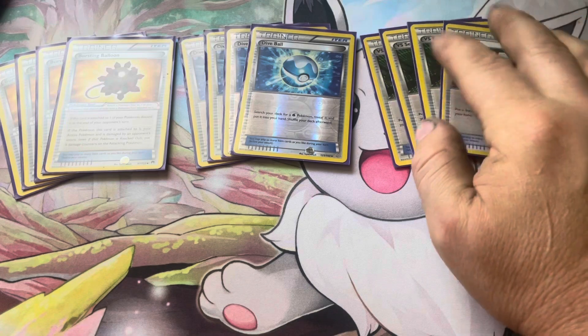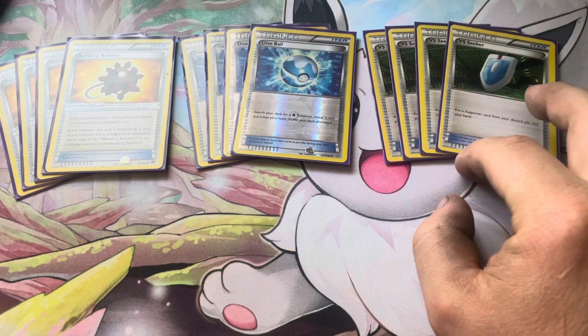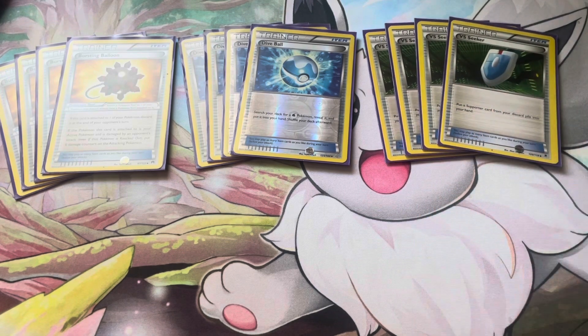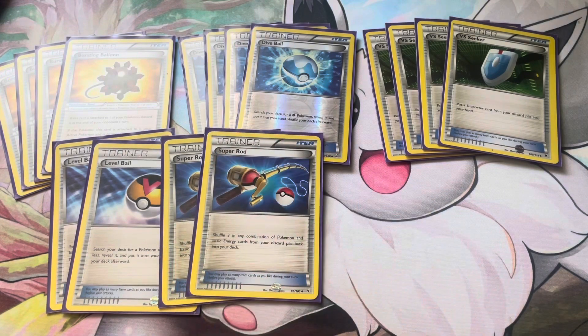Four VS Seeker - probably one of the most expensive cards in the deck at about three to five bucks Canadian. Puts a supporter card from your discard pile into your hand, great for using those single copies or getting that fifth, sixth, seventh, eighth Professor Sycamore or N. Two Level Ball searches out a Pokemon with 90 HP or less - Froakie or Frogadier. Two Super Rod shuffles three in any combination of Pokemon and basic energy from your discard pile into your deck - just reprinted in Paldea Evolved.